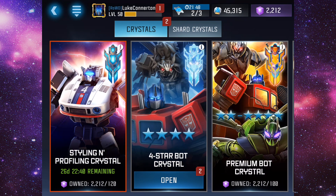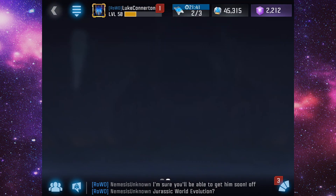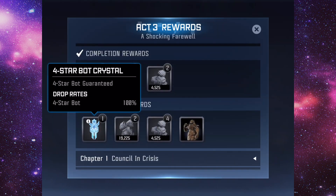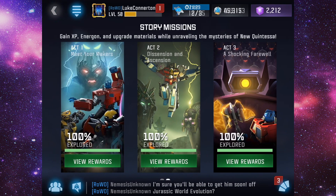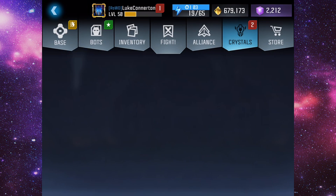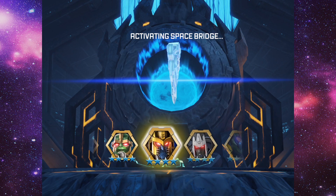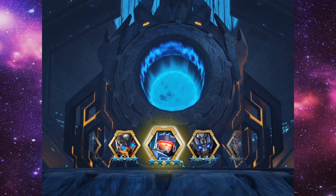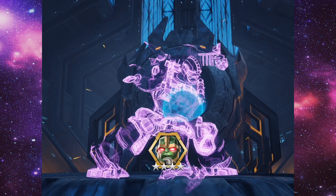Now we get to what you came for — the four-star bot crystals. This was from 100% exploration of the whole story, with four-star bot rewards. That means I've completed it all. I don't know when they're going to release Act Four, hopefully soon. We have two four-star bots to open — I'm looking for Bludgeon or the tactician version of Optimus Prime. We managed to get a four-star Violene — that's a dupe, I've already duped him.